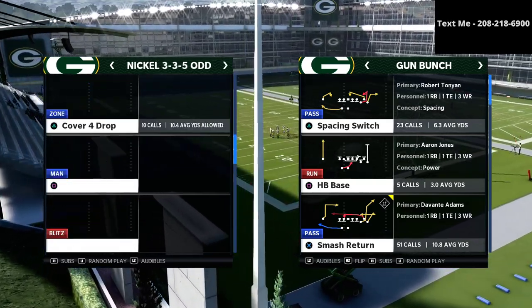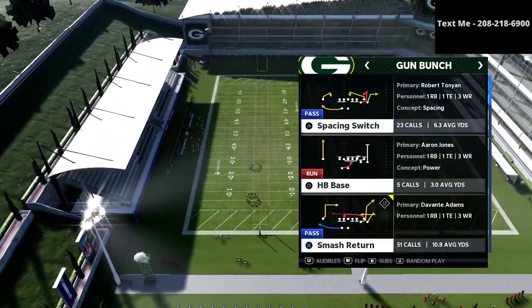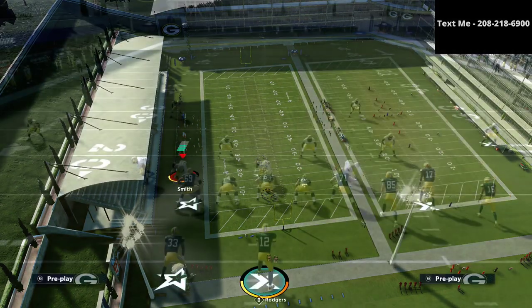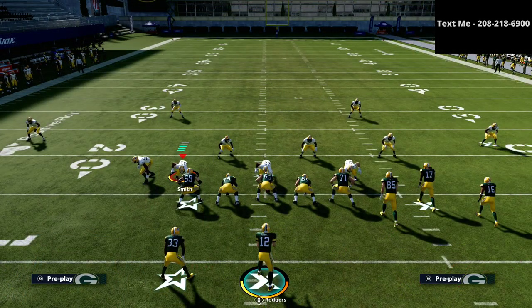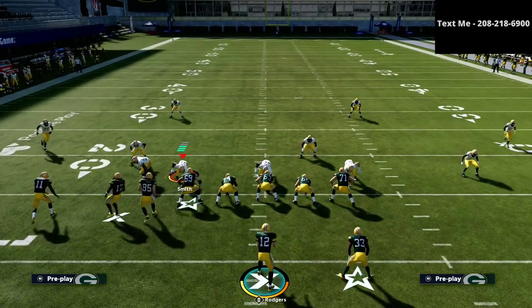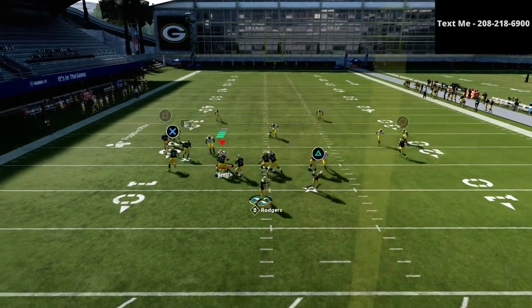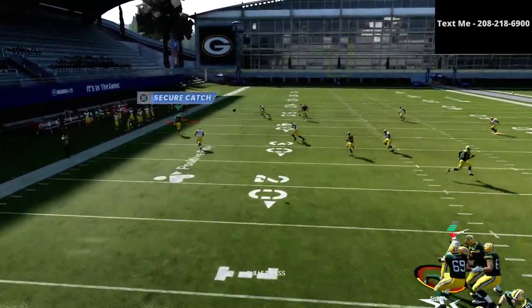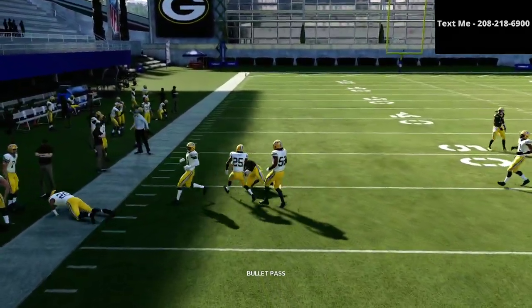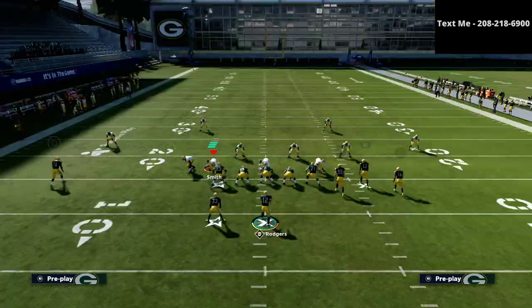We're going to start against a basic Cover 4 drop type of defense — we're not going to use zone drops right off the bat. You always want to be running your bunch to the wide side of the field for the majority of these setups. Smash Return is actually one of those plays that does a decent job at getting open whenever you run it to the short side of the field too. If you just streak the R1 receiver, you're going to see that tight end basically force that zone drop to shift down inside, and you're able to work the ball very well.